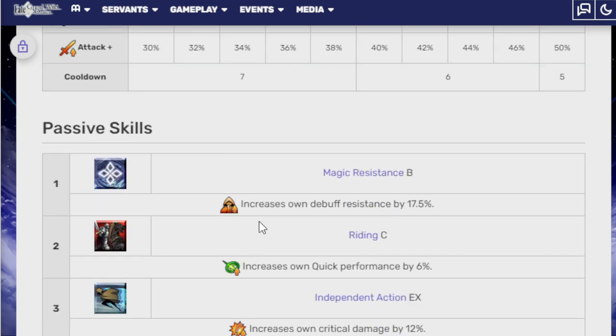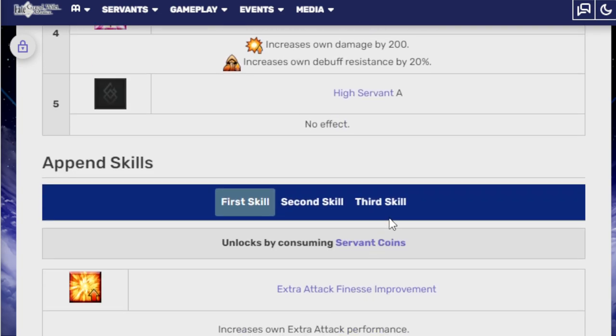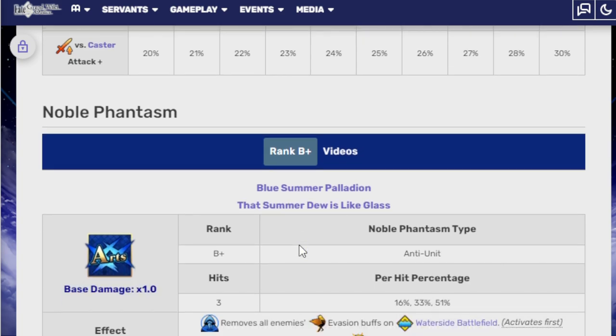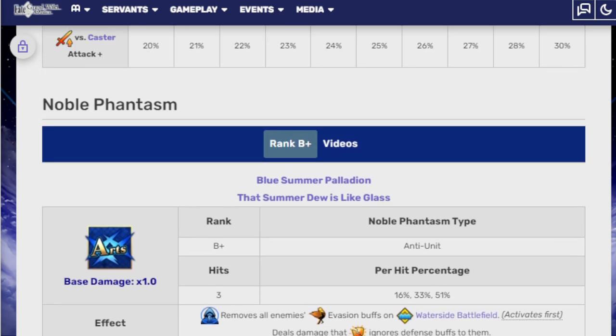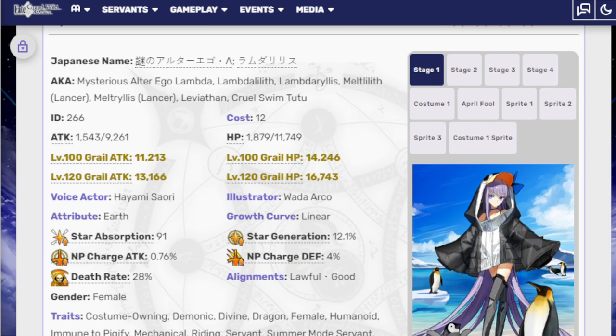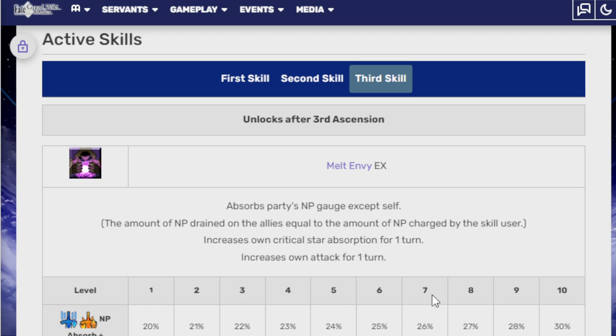Passive skills are Batagic Resistors B, Rioting C, Independent Action EX, Goddess Essence C, and High Servant A which has no effect. Third append skill is a bonus against Casters. Noble Phantasm is Blue Summer Paladin — removes all enemies' evasion buffs on the waterside battlefield first, then deals damage that ignores defense buffs, and she can also gain some crit stars. She's an excellent arts looper and great at that.